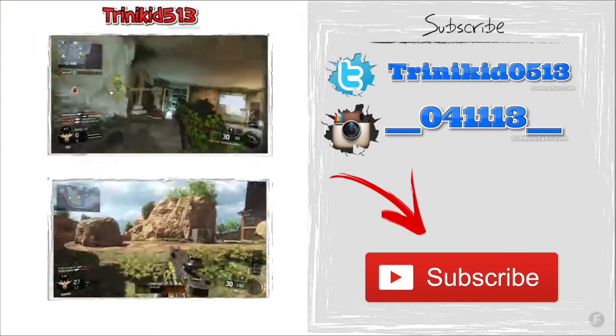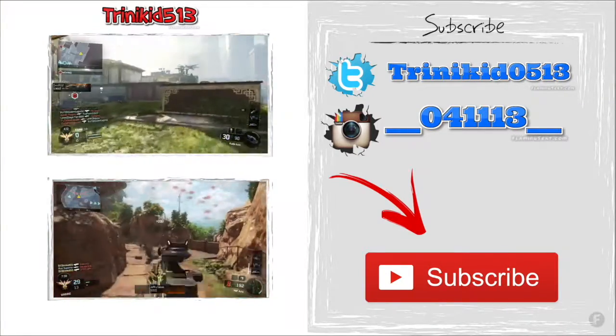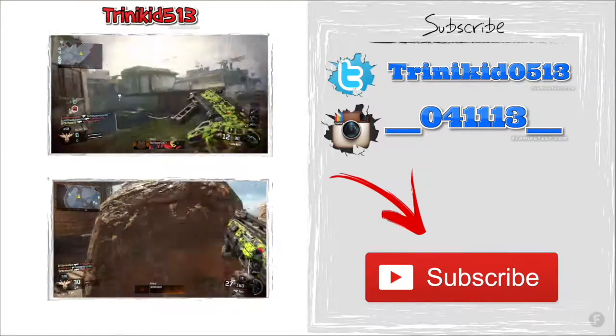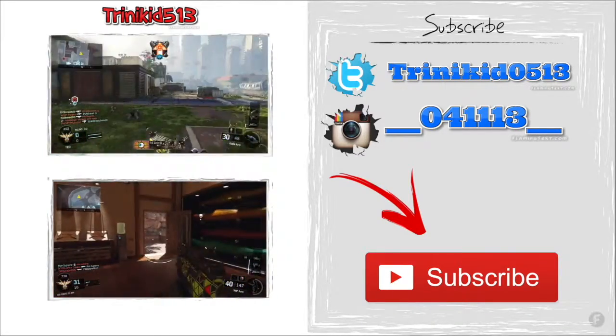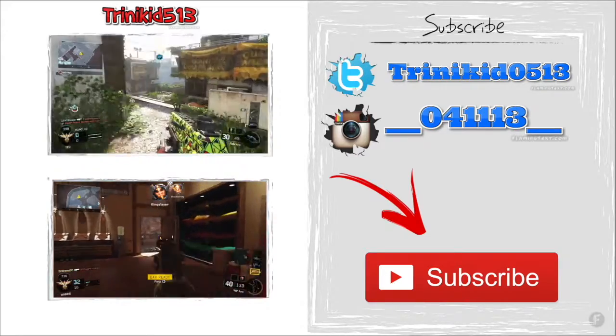As seen from the title, today we are going to be talking about the much-loved Kuda. This is the first submachine gun you unlock at level one, so when you start the game or when you prestige. Let's talk a little bit about the damage — I'm not really big on numbers, but I just want to give you an idea.